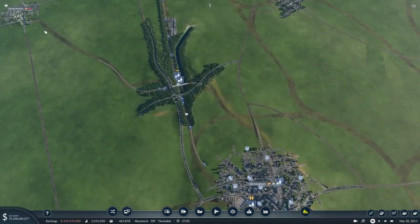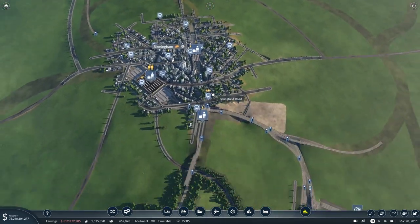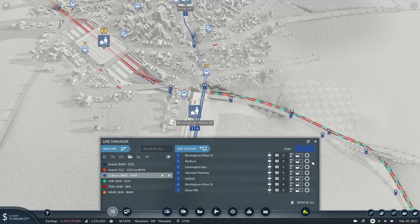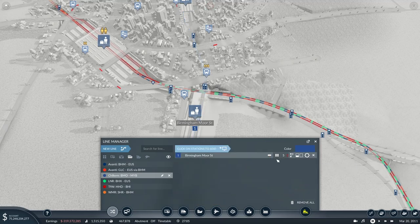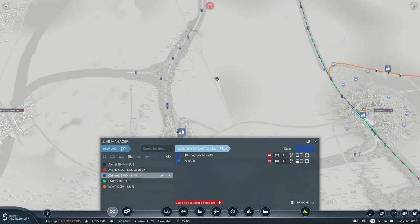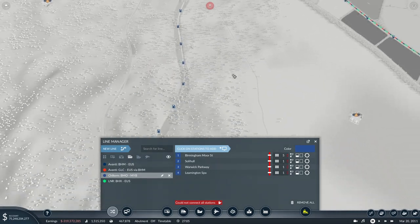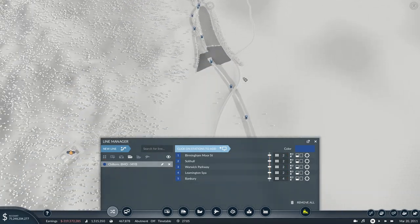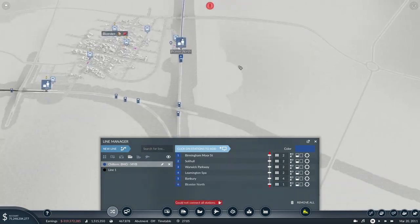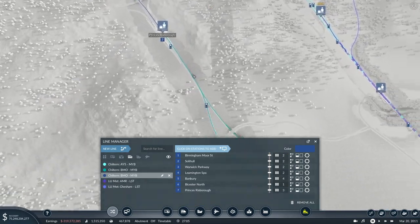One of the loco-hauled services is extended to Kidderminster, so the loco-hauled services will be Kidderminster services. Let me get rid of everything first and then start adding stations. So this is the Moor Street station - we've got Moor Street, then Solihull, then Dorridge which I haven't built yet, Warwick Parkway, Leamington Spa, then down to Banbury - the last station we built. Then all the way down to Bicester North and then Princess Risborough, which we built in the last episode.